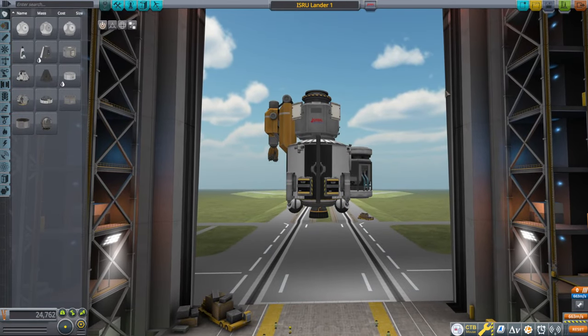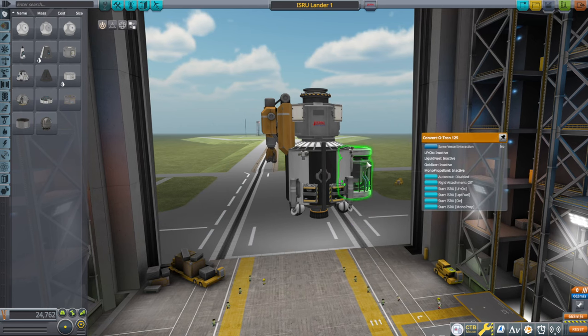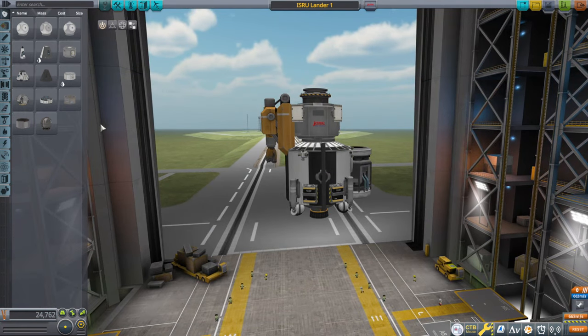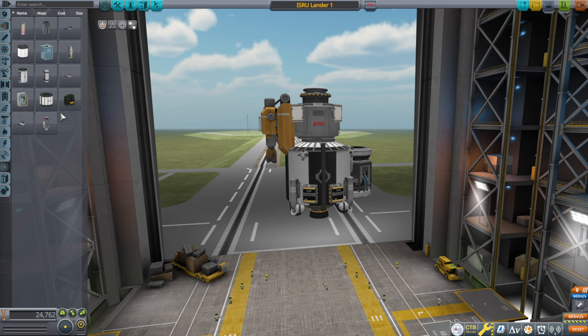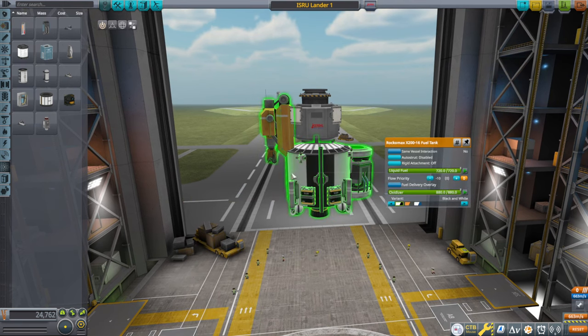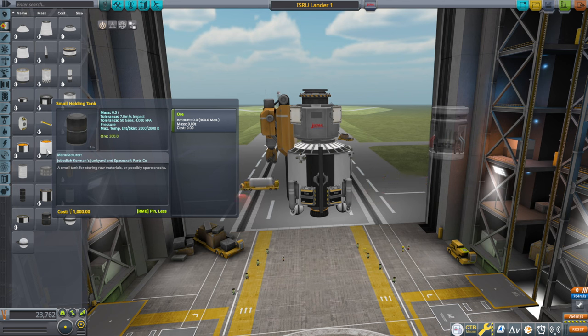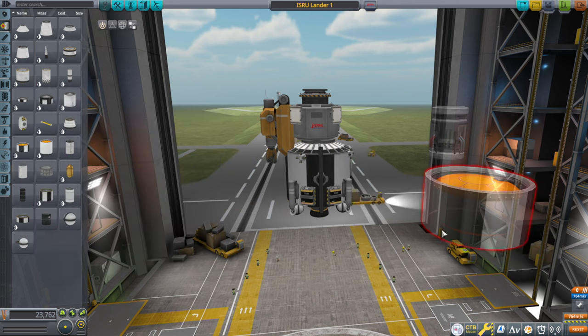This was our previous Minmus lander for the in-situ resource utilization — drilling for ore and converting it to fuel. It did it reasonably quickly, but the larger converter would be more efficient. But do we really want to carry that up and down all the time? If we don't carry it up and down all the time, then what we're going to be carrying is ore, and then we'd need large ore containers. If I take advantage of the larger fuel tanks, then really we don't want to be carrying the ore around.